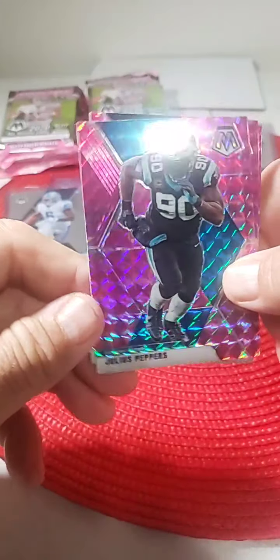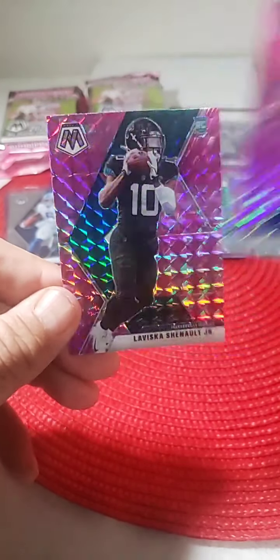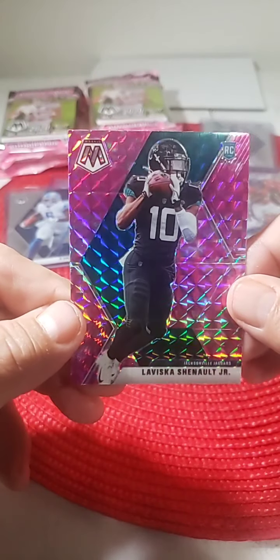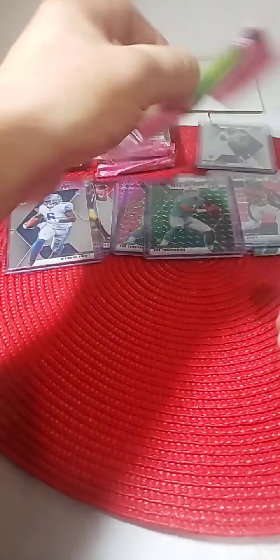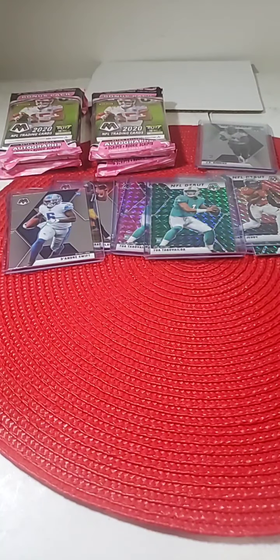Three pinks from this pack: Julius Peppers Panthers, Sony Michel with the Patriots, and Laviska Shenault Jr. rookie Jacksonville — another one of these up-and-coming receivers, probably Jacksonville's number one receiver. That's a nice hit for the Jaguars. I've been high on him all year — actually bought a lot of his Prizm Draft rookies just to sit on for a little bit. Nice receiver for the Jaguars.